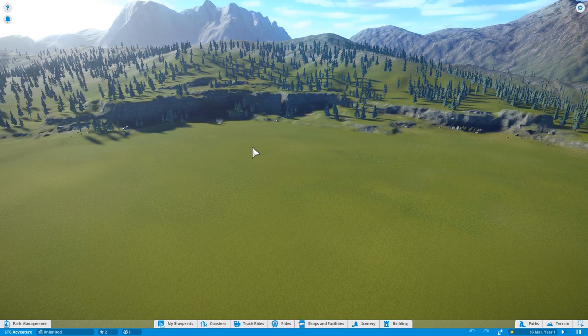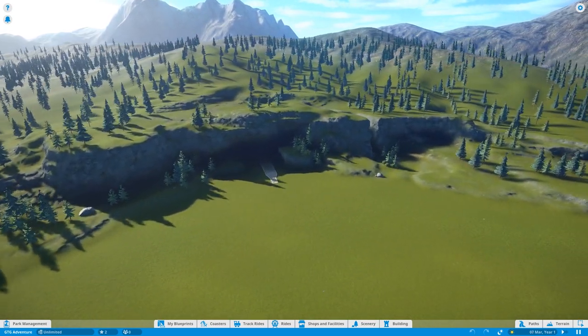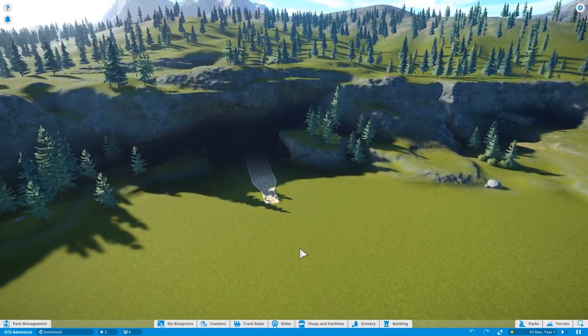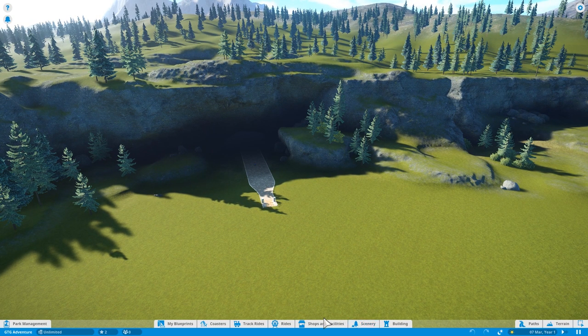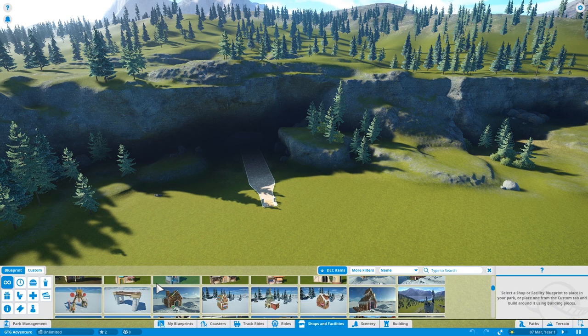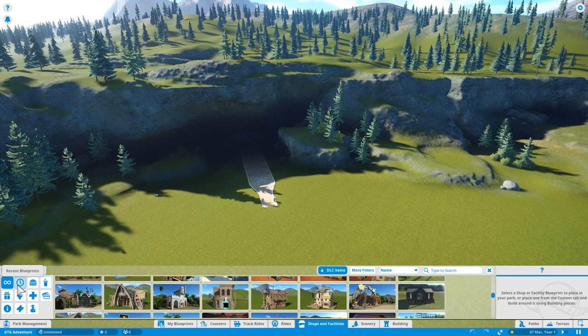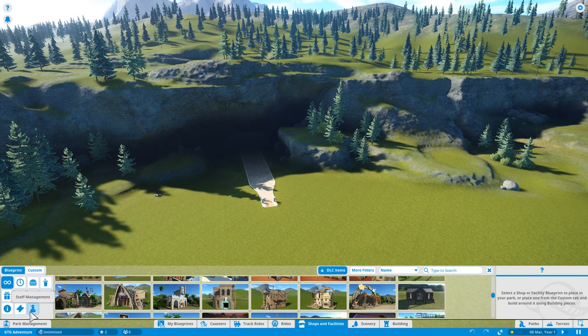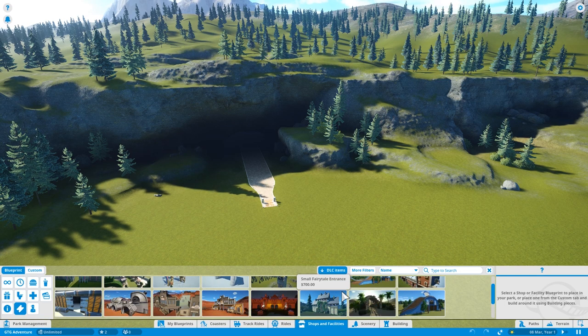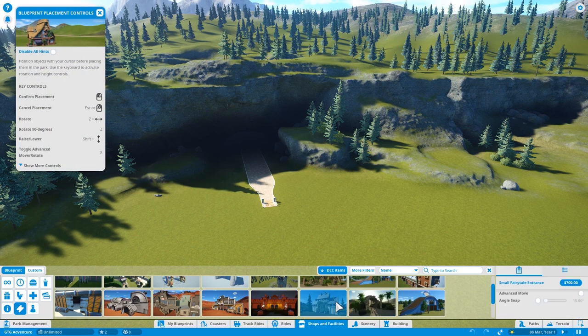This is our park - there's the entrance there, so we should probably focus on the entrance for this episode. Let's have a nice little entrance. Looking through facilities: blueprints, food shops, drink shops, ATMs, first aid, toilets, gift shops, entrances. Park entrance - let's use that. We're in quite a tropical theme, so let me find one that looks cool.